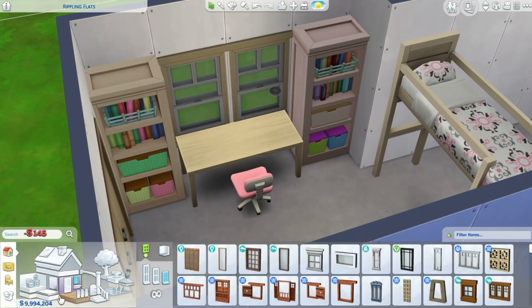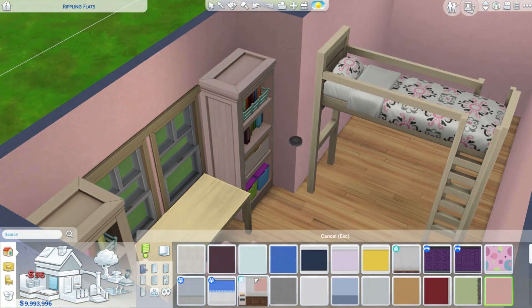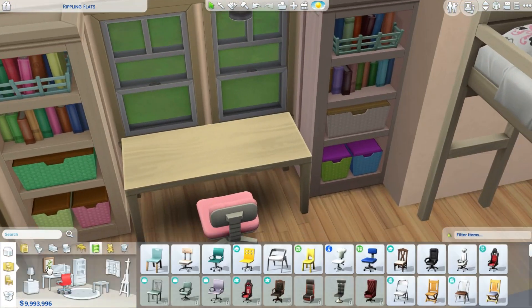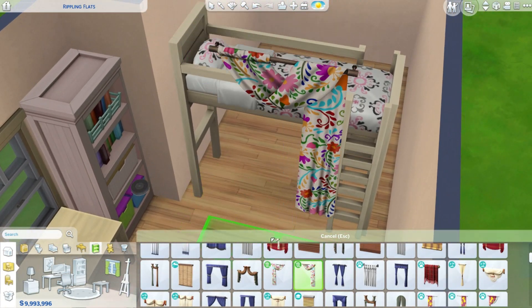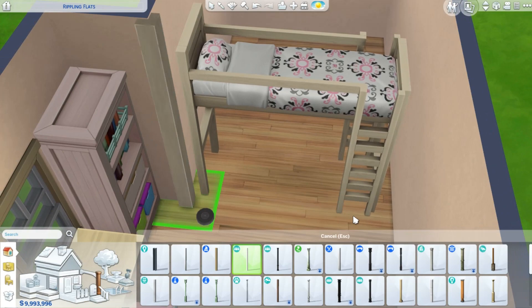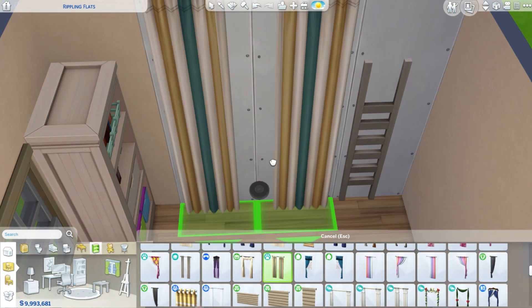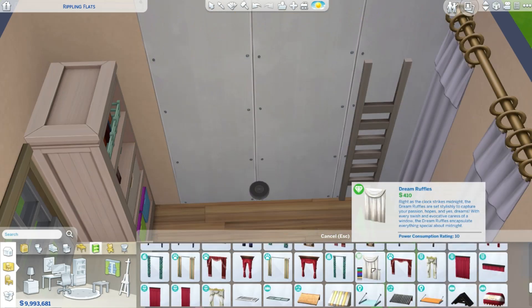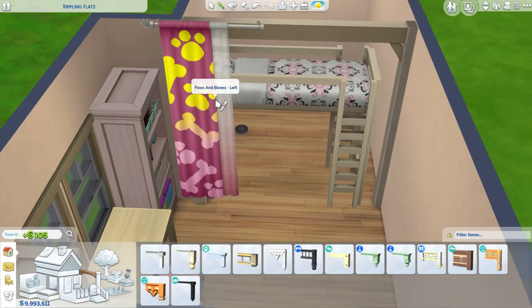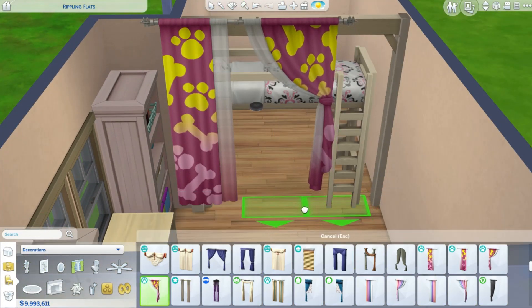I placed the loft bed in the middle of the room basically, and it works as a divider. Children can actually walk underneath the bed — adults cannot because they are too tall, but children can walk underneath and go to the other side. That's the only way they can access the bed and also the only way they can access the stuff I put on the other side. It's a fun idea to have a little separate secret area of the room only for kids to access. It's up on the gallery, you can download it right now, and it works — I completely play tested it.